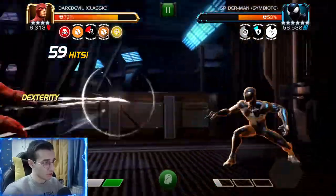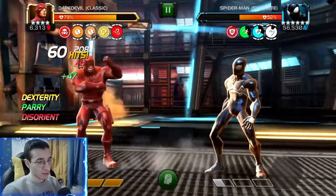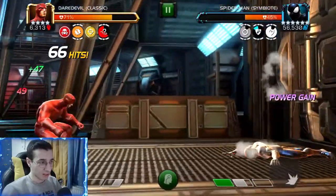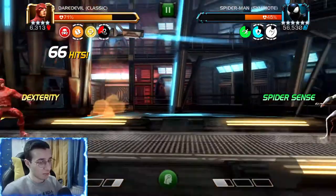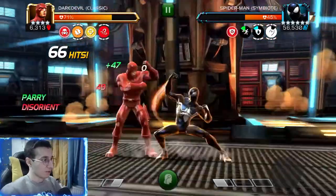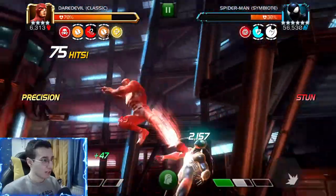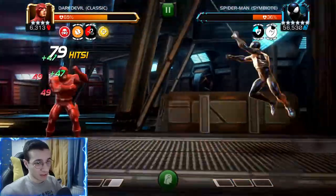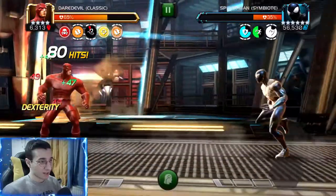The next node is Rising Sun - every time we hit the opponent we gain a fury, and if we get 10 or more furies we take degen of 12% of the defender's attack over four seconds. But if you use a heavy attack you remove all those furies, so you lose the attack boost but avoid the degen. You want to get eight or nine furies and then use a heavy attack to remove them - they increase your attack by 2.5% each, so stacking eight is really good.